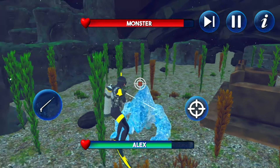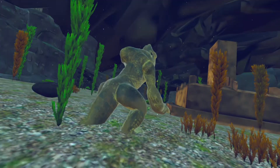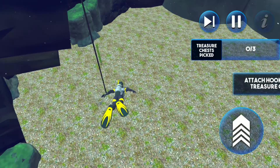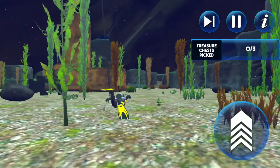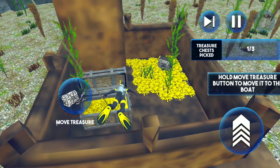The monsters will also attack you with fireballs, so be careful. Once you successfully defeat the monster, the next task is to find the treasure boxes and move them up to your team. For this purpose you also need to find the anchor hook to attach the treasure boxes.